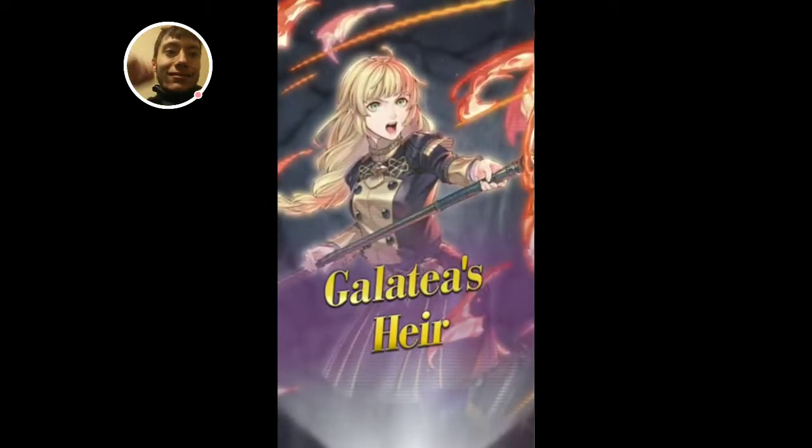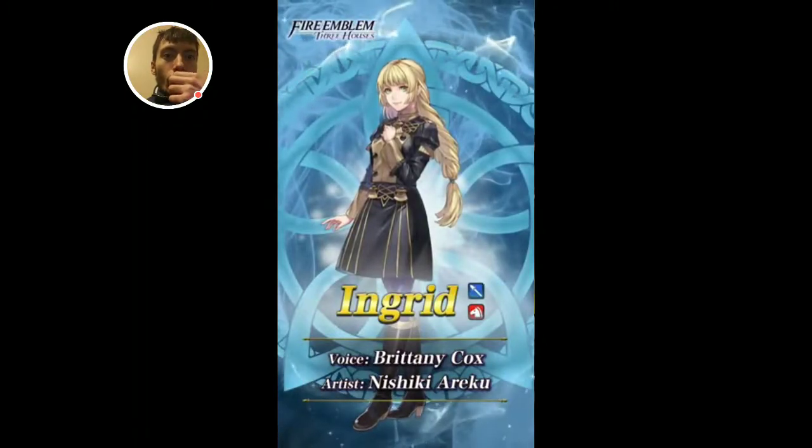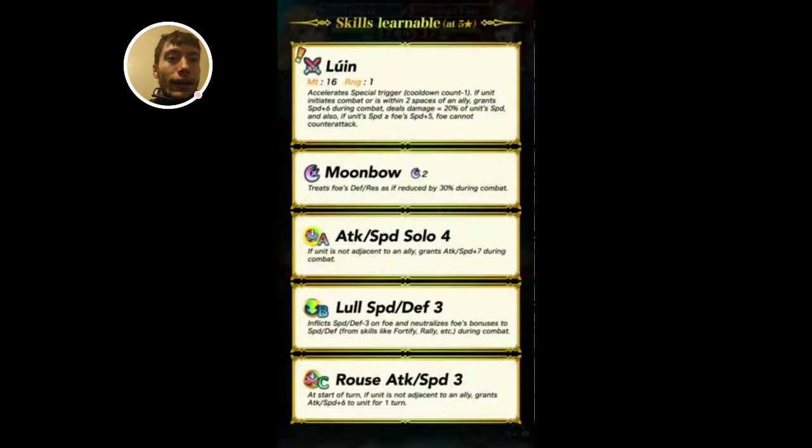Normal Ingrid! Since I was young, I've always wanted to be strong enough to protect our kingdom, like Prince Dimitri. Yo! She looks so good! Okay, let's see her skills. The Lance of Lewin: accelerate your special trigger, cooldown count minus one. If this unit initiates combat or is within two spaces of an ally, grants speed plus six. Deals combat damage equal to 20% of unit speed. If unit speed is greater than foe's speed, foe cannot counterattack. Holy crap! So it's a fire sweep Lance. Leafs Fang with speed plus six bonus.